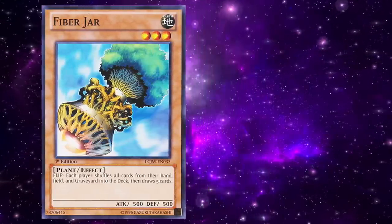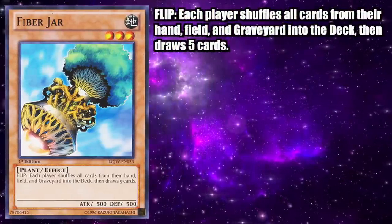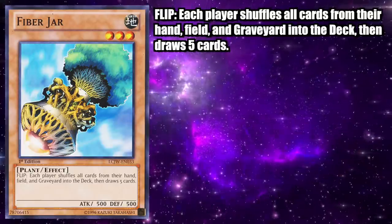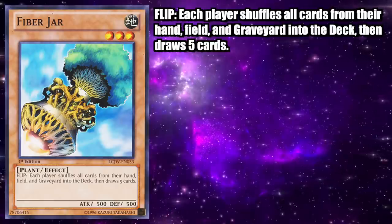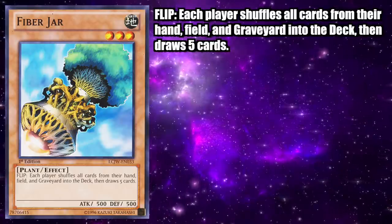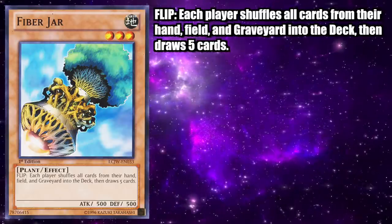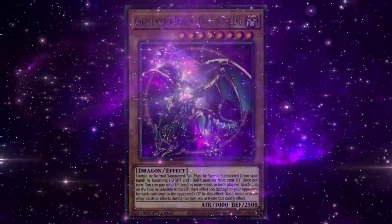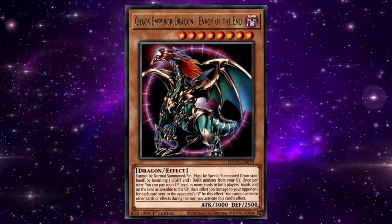Fiber Jar is an Earth Level 3 Plant Effect Monster with 500 attack and defense. It's a flip effect monster that reads: each player shuffles all cards from their hand, field, and graveyard into the deck, then draws five cards. An incredibly simple yet powerful effect — Fiber Jar was most effective as a comeback mechanic when the game wasn't exactly going your way.